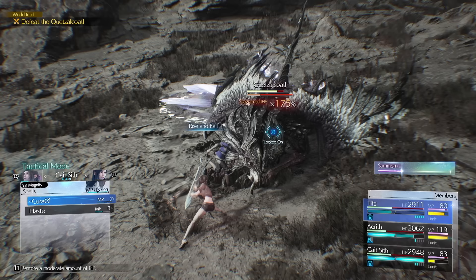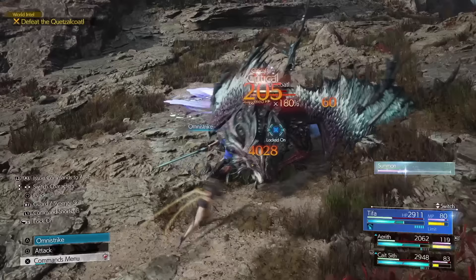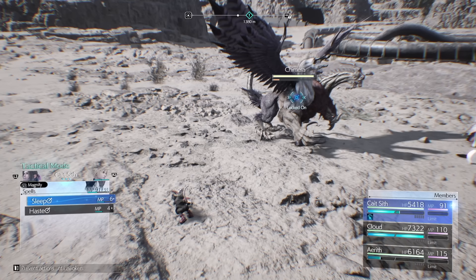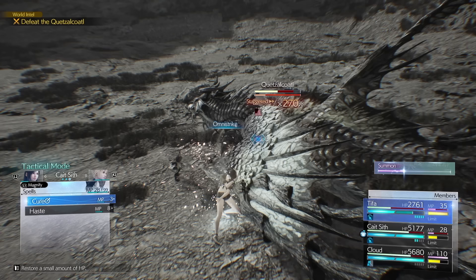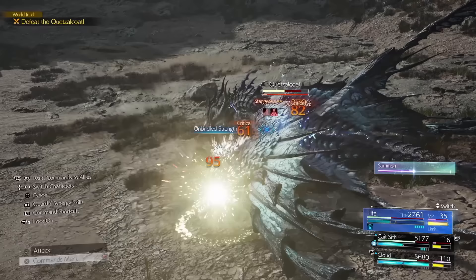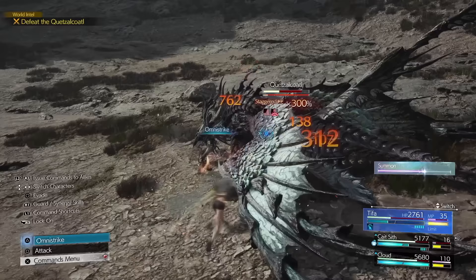This can be particularly helpful with the time materia because on most mobs — including the world intel bosses — you can actually freeze the stagger with stop. Just remember to remove the magnify effect with L1 before you cast it so that it lasts as long as possible. Not only will that allow you to put out a lot more damage, it'll also help with the 300% stagger trophy if you're going for the platinum.